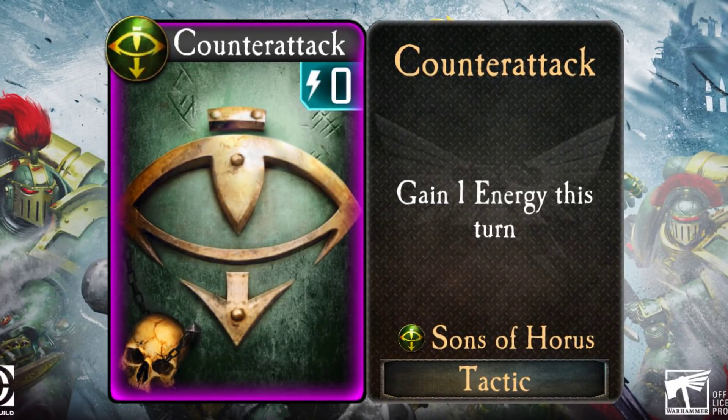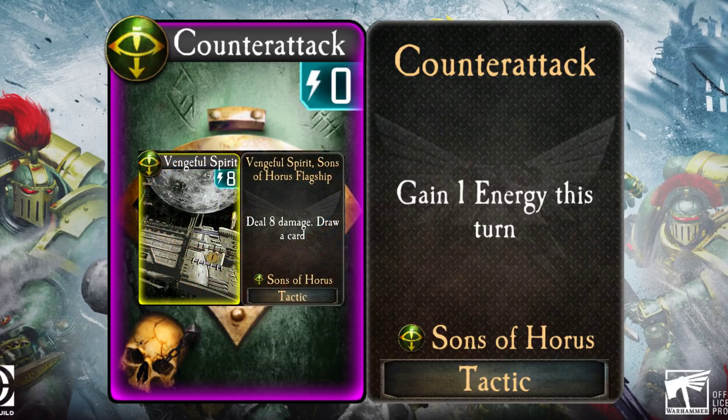Of course, if you are facing the Sons of Horus, this represents an additional danger you need to watch out for, because a canny opponent might choose to sit on their counter-attack card and play it in their seven energy turn to play the Vengeful Spirit one turn earlier than you may have been expecting.